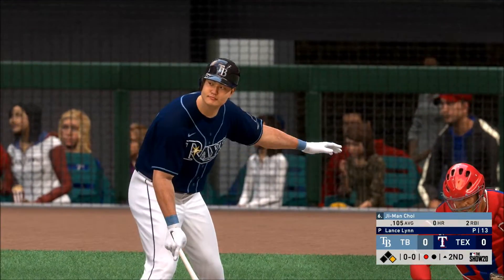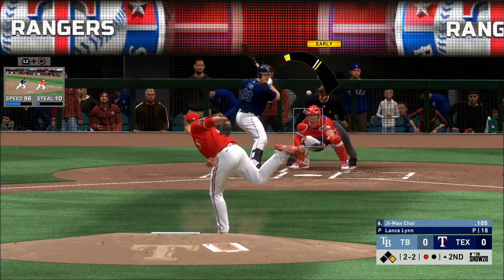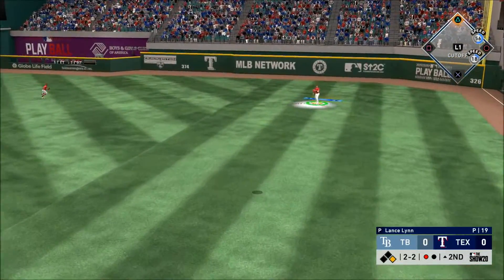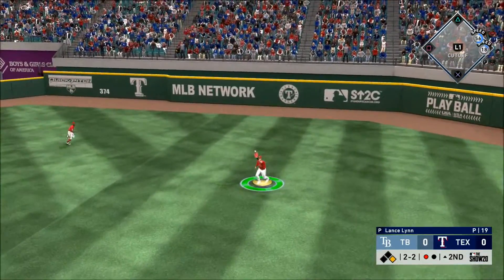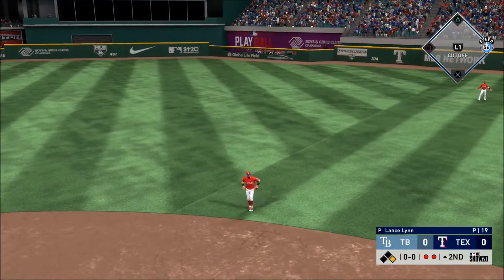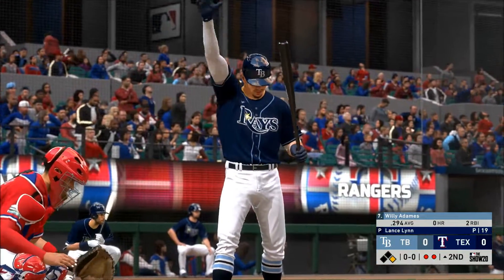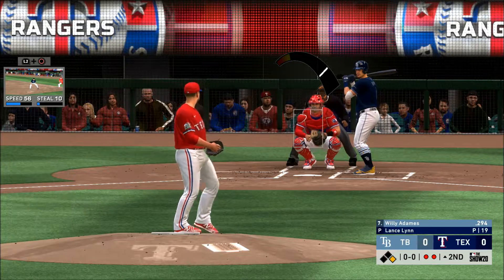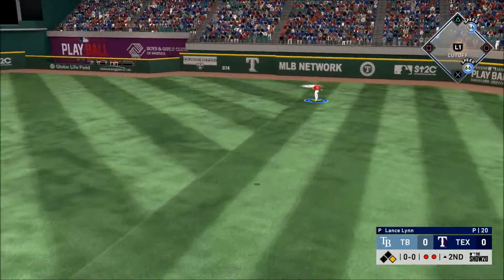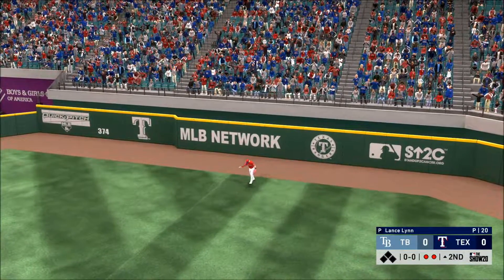At the plate, G-man Choi. He's set and the 2-2 pitch — pulled high in the air out to right field. Gallo is there to put it away, and the runner will be forced to retreat back to first. So the runner at first here with two gone. Lifted in the air to right field — right fielder is on the run, he gets there to make the catch.